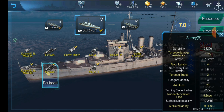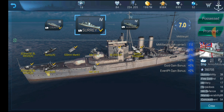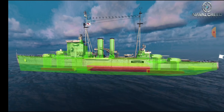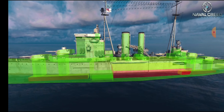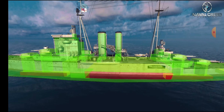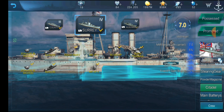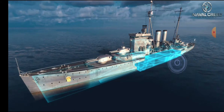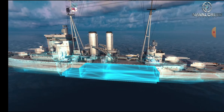We have 38,200 health, 13% torpedo damage resistance, and only up to 152 millimeters of armor — about six inches — but it does look like that is all situated on the citadel, which is actually a pretty small citadel. Let's double check that. Yeah, it's a really really small citadel, which makes sense because I actually find this ship is quite difficult to get citadel hits on.